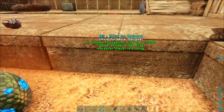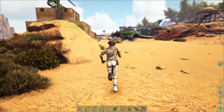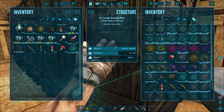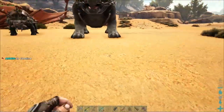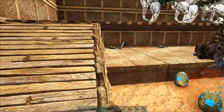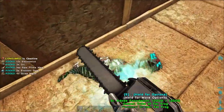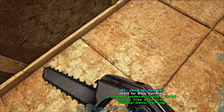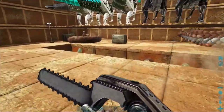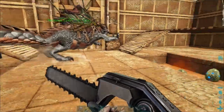Let's do a quick update on the tech farm. Things are going pretty good — we've got 316 oil, 360 element dust, 346 electronics, and 200 metal. The thorny dragon can't reach some of the guys because I removed access when hatchlings were glitching into the foundations. I was told to harvest those with a chainsaw, which is actually a great idea. Let's harvest the ones the thorny dragon can't get. We got 12 electronics — not crazy good, but decent.